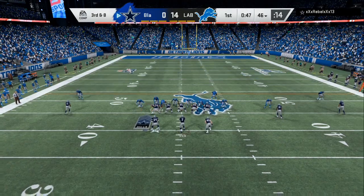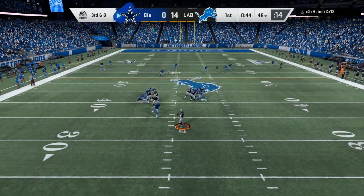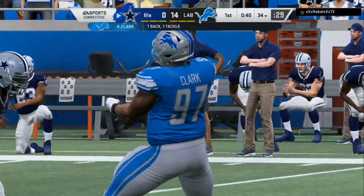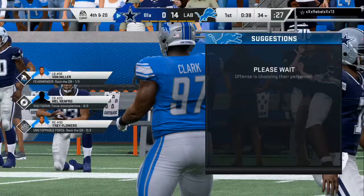Cover 3, cover 4 — it don't matter. You're gonna always have an underneath route, and if he follows the underneath route, you're gonna always have a deep 25-yard bomb in my offensive ebook.